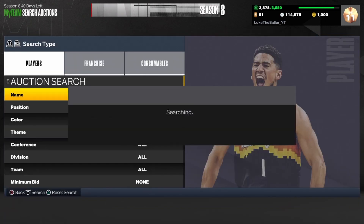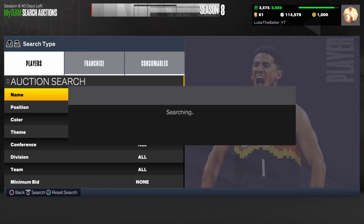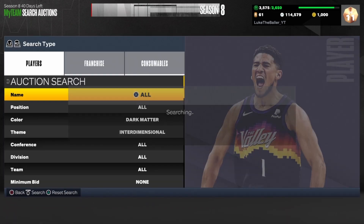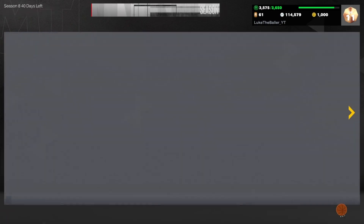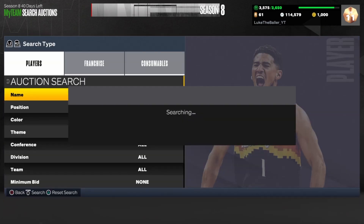Pick up anything other than Tim Thomas on this filter for this scroll, and pick up Tim Thomas for 19,000 MT and below — you can even go 18,000 if you want to ensure a little bit more profit. Put him up for 23,500 and you're making a quick 1,000 to 2,000 MT every single snipe. This is an insane, hot, and very uncontested filter right now along with the Chris Taps Porzingis filter.